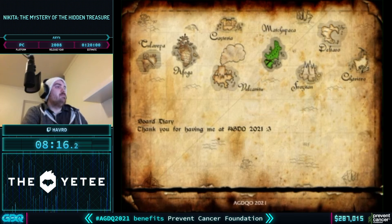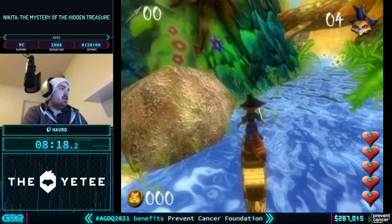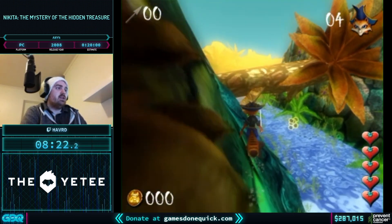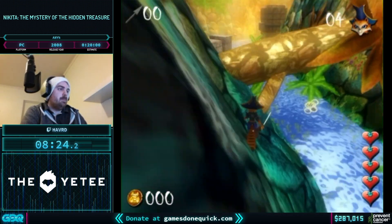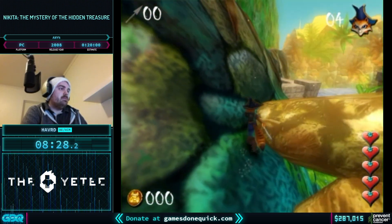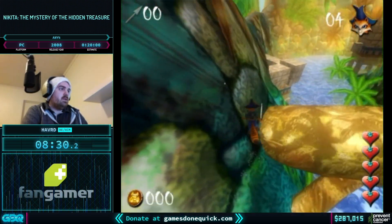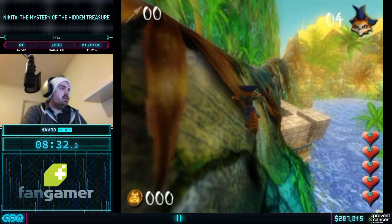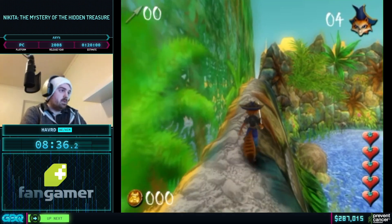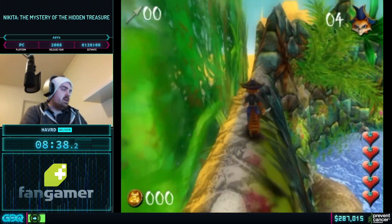Now we're getting to the Aztec level of the game. You're supposed to take this long boat ride but for some reason you can jump out of the boat, so we're just going to do that and do these running-on-hill things we described earlier — the wall zigzag. It is different from another glitch called the Robbie Backpedal, which Robbie found — we'll use that in a second.